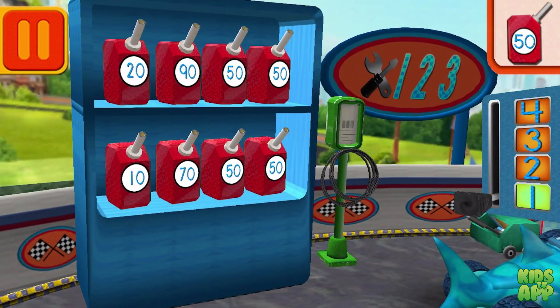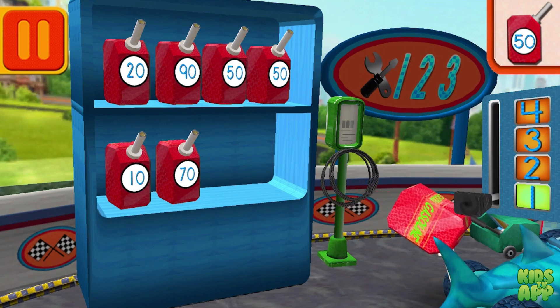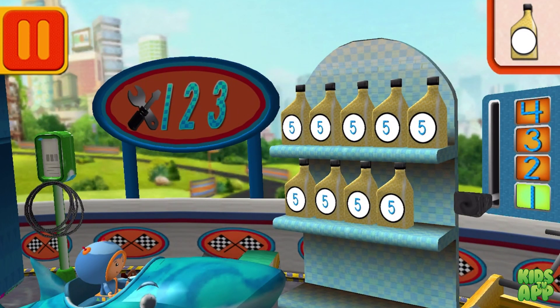We need gas cans with the number 50! Find the cans with the number 50 and drag them to your car! Each can has 5 units of oil! Let's count them by 5! 5, 10, 15, 20, 25, 30, 35, 40, 45! Good! Next!